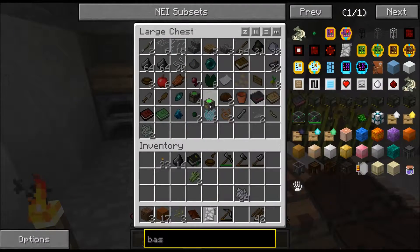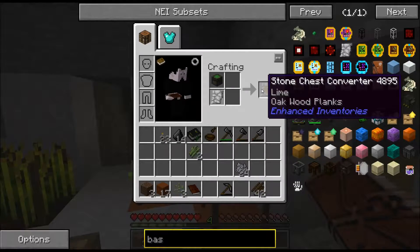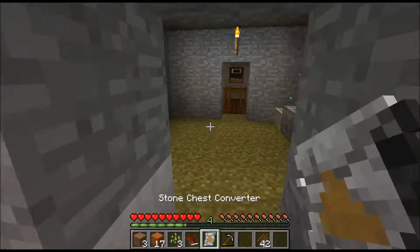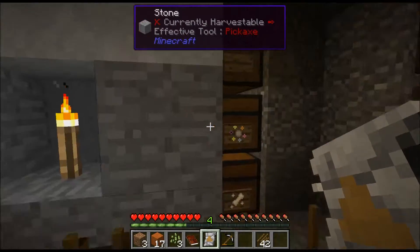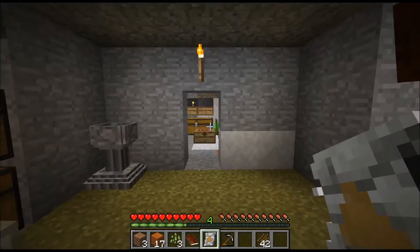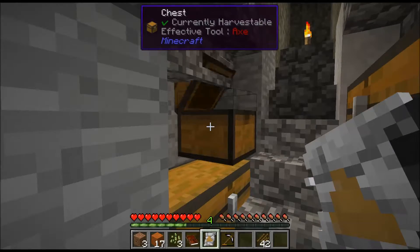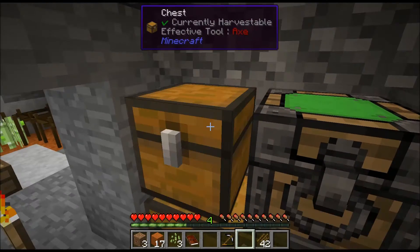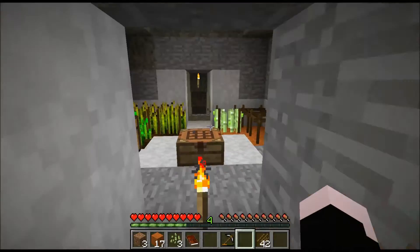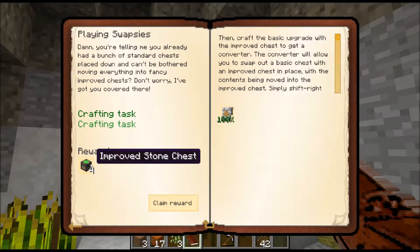So we need one of those and craft them like that. There we go. Let's see - is there a chest we have only one of? Maybe we have a single chest here. Shift right click and we just swap it out. So that is how that works. We got the quest - we got four more chests.